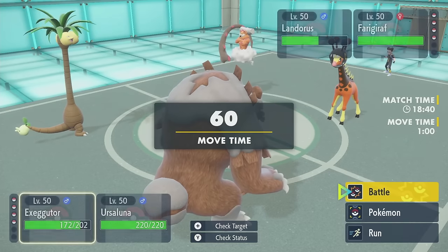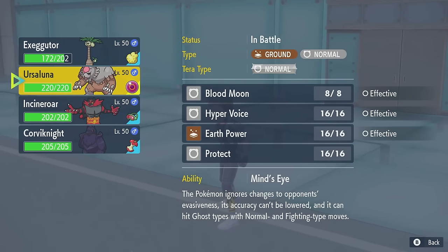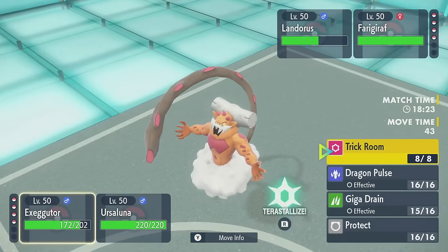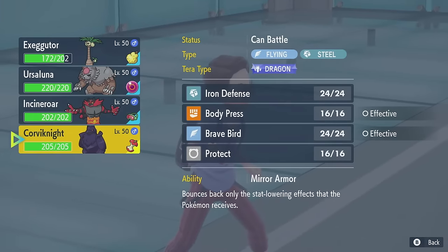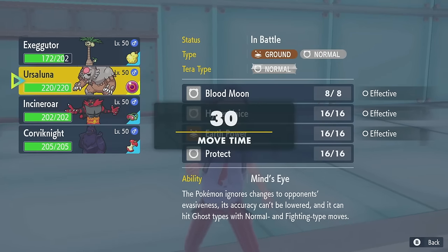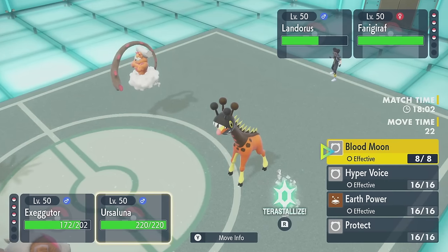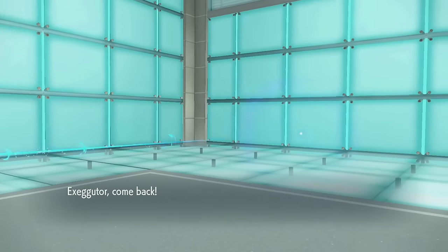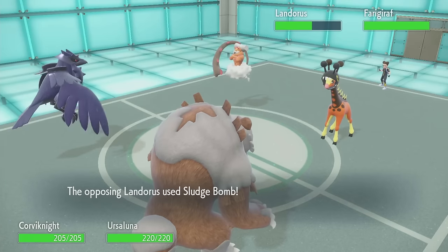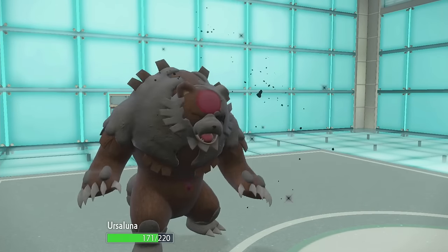Either way, I like bringing Ursaluna in now and having Corviknight in the back. So I can bring it in — Imprison! Okay, so I wasn't gonna be able to Trick Room — I made the right call. Get a little bit of health back on the tree. This Exeggutor's only slightly taller than Ursaluna. I think it would be a Sludge Bomb into Exeggutor, or could be Earth Power into my Ursaluna. I think they attack Exeggutor, so I bring in Corviknight. Blood Moon the Landorus — I think it's fine, then I don't need a Terra boost. I just want to catch a Sludge Bomb with Corviknight and get rid of Landorus. Psychic Noise bounces off mostly harmlessly — goodbye Landorus.